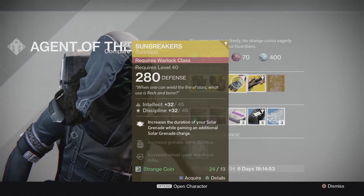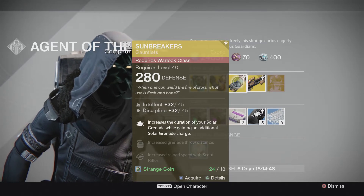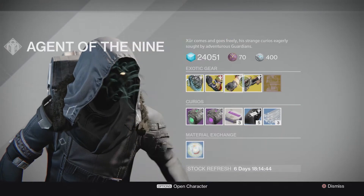For Warlock it's going to be the Sunbreakers. That's going to be increase the duration of your Solar Grenade while gaining an additional Solar Grenade charge. Increase grenade throw distance and increase reload speed with Scout Rifles.